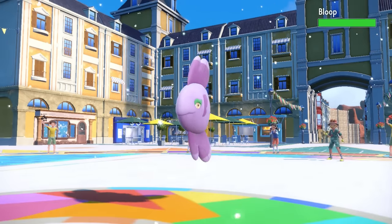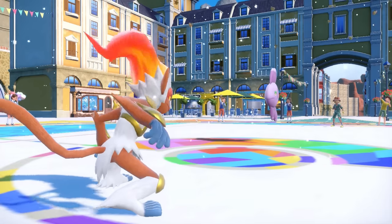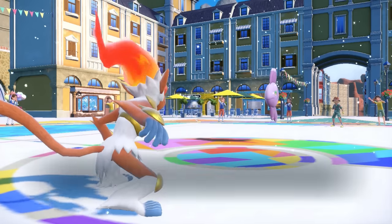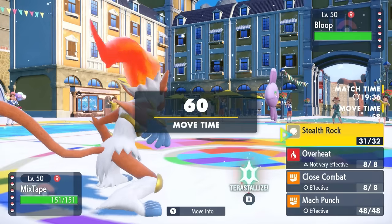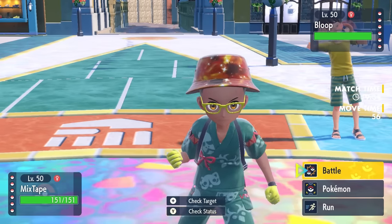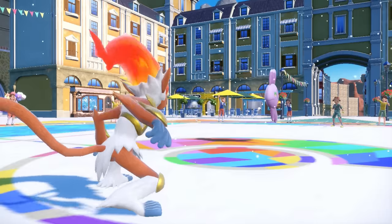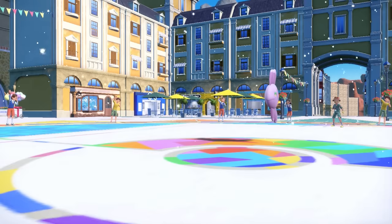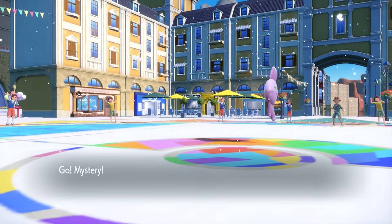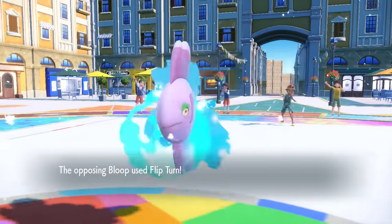They have an easy pivot in the Alomomola. A punching bag fish is always incredibly annoying — this thing is here to regenerate and just be thick as hell. I set up my Stealth Rock, but there's nothing I can really touch this thing with, so I'm forced to switch. I decide to go into the DragAlgae, and at least I can drop some Dracos, and honestly the Seahorse does more than you'd expect.